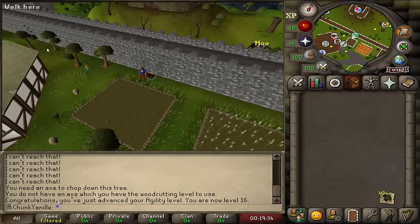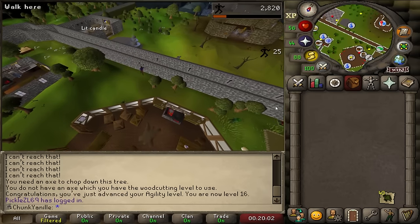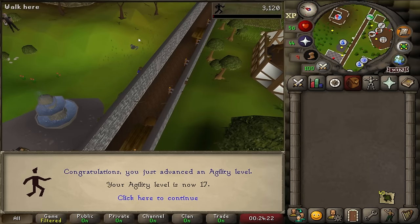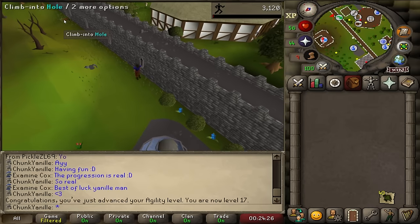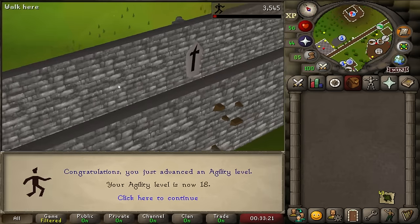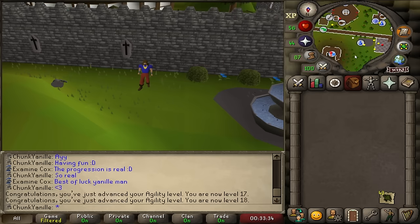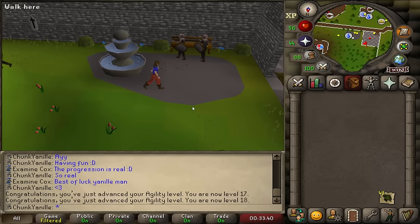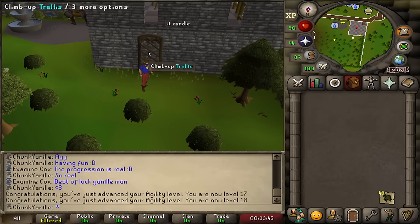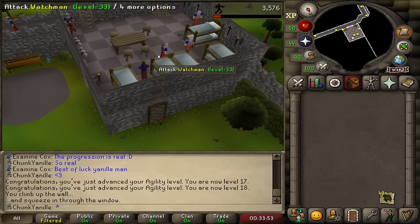These XP rates are about to be just off the charts. Am I too excited to get 25 XP every 10 seconds? Yes. But you know, having fun while I'm playing. Here's the first of the last two levels I'll be getting here — 17 agility, and there is 18 agility. Shout out to the climbing rocks, but their time has come to an end because I now have access to a much better and equally weird training method: climbing up this trellis. It gives a whopping 31 agility XP.